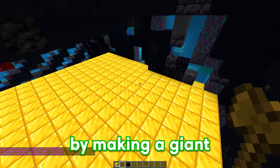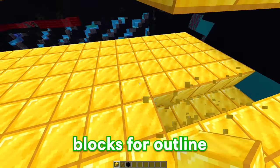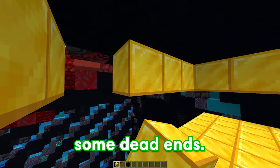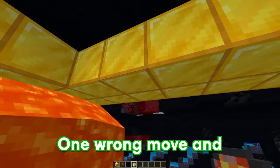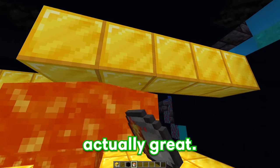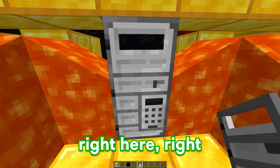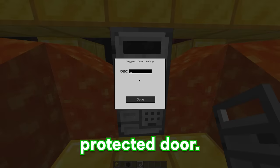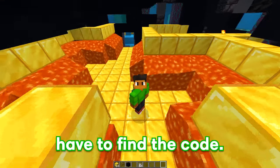We'll start off by making a giant gold platform and create the outline to our maze. We'll break out some blocks for our outline and definitely put in some dead ends. Now for the fun part — we're going to fill up our maze with a ton of lava. One wrong move and Bubbles is dead. Now that all the lava is filled in, we're going to put an exit right behind this password-protected door. This door leads us to the next section, but if Bubbles wants to make it there, he's going to have to find the code.